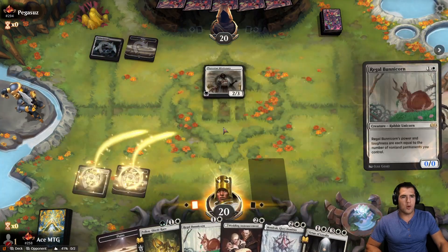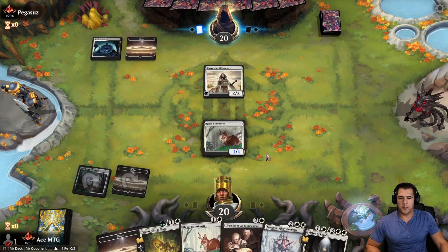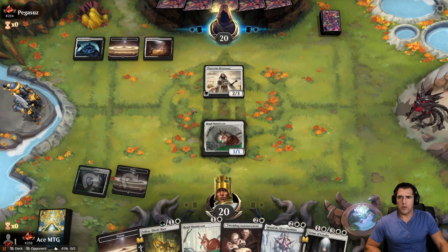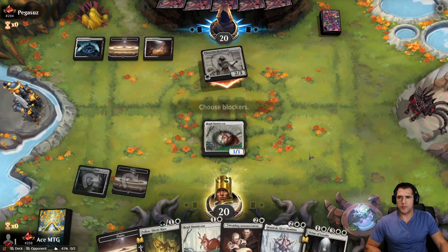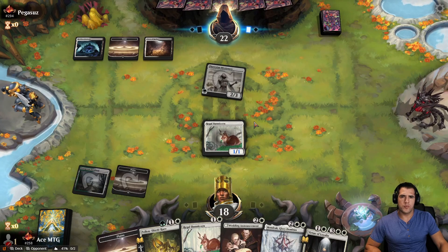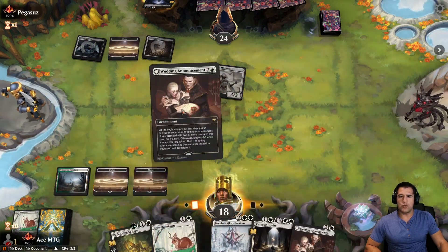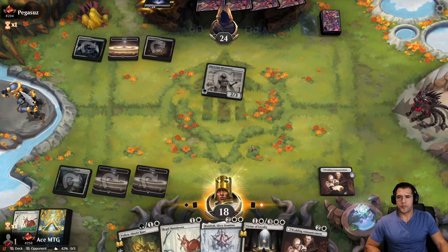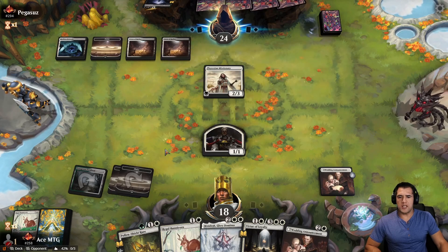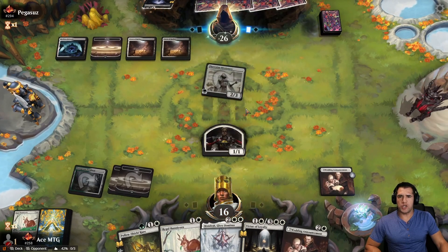We're going to go Regal Bunnicorn into Wedding Announcement. I hope we hit our fourth land so we could double drop. We're seeing black though — going to be dangerous. We're deciding right now — kill it. Minus three, minus three, before it got too big. Good call. Double Wedding Announcement — that's going to be huge. The good thing with this deck is if we do pop off, who cares what their life total is? Need to avoid a Sheldred though — Sheldred's going to be bad news.